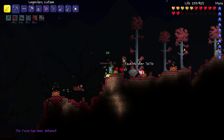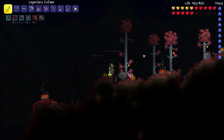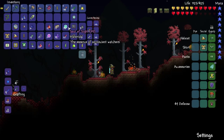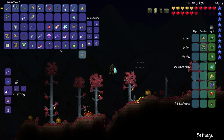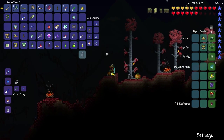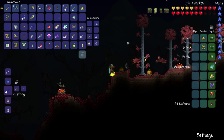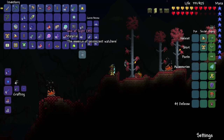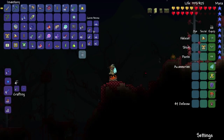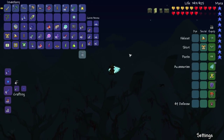We did it - the Twins have been defeated! We got 35 Souls of Sight. We just need Skeleton Prime and then we can create a Temple Key after we kill Plantera. We got a bunch of greater healing potions, 35 Souls of Sight, and a bunch of gold.